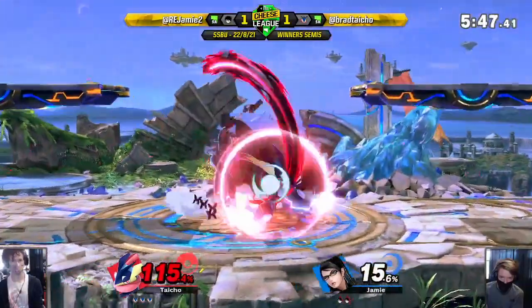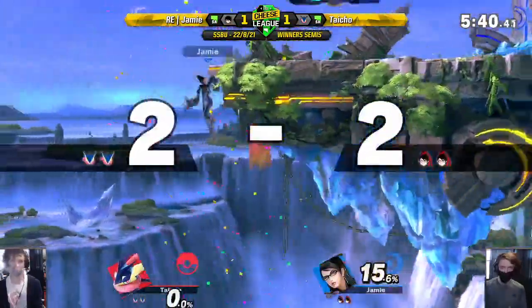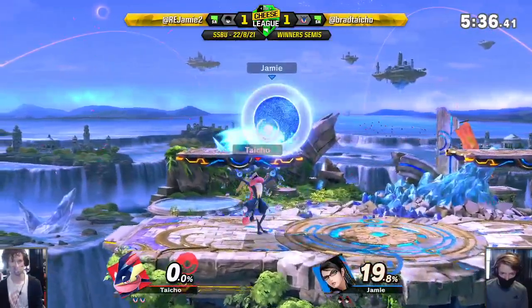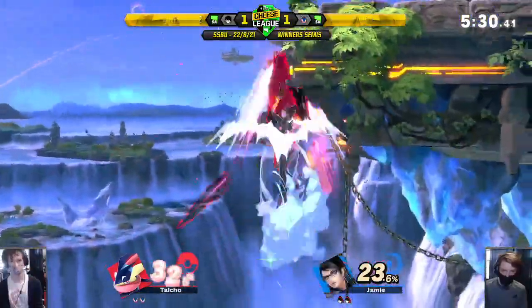Dash tag - up smash, only hit one of the up smash. Unlucky for Brad but he's in the lead, so it's not that bad. No tech - it's so active. He's not used to these active hitboxes falling down, cause you can just hold it. That's unsafe and Bayo gets a giant combo off it.